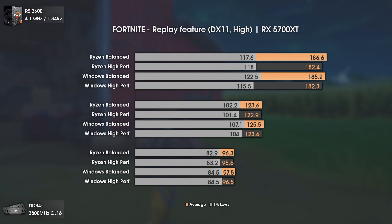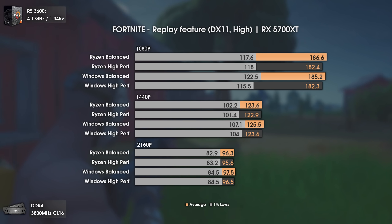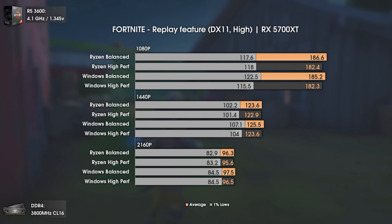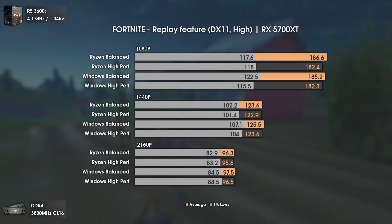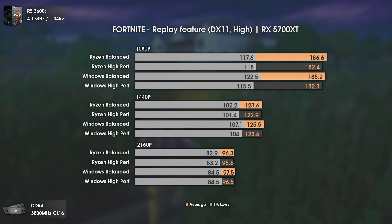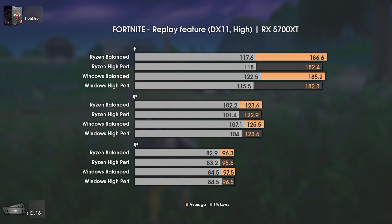Now we have the vastly played Fortnite using High settings and DX11. In this game we do have some deviations, but they can also be taken as margin of error. But if we look at them as factual performance, it is interesting that the Windows Balanced mode has the highest results here — not High Performance, and even less the AMD Ryzen profiles. It is strange, but also interesting.